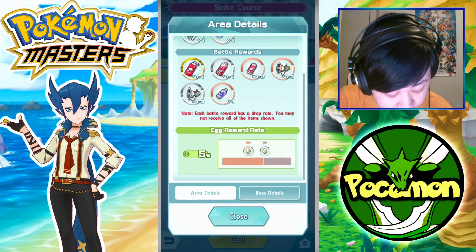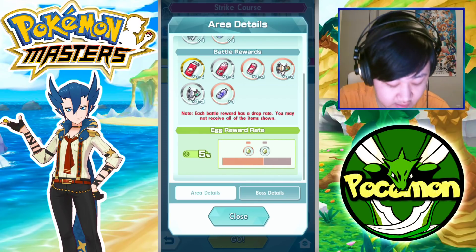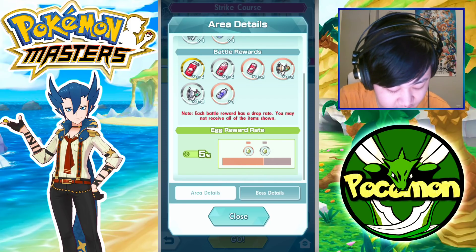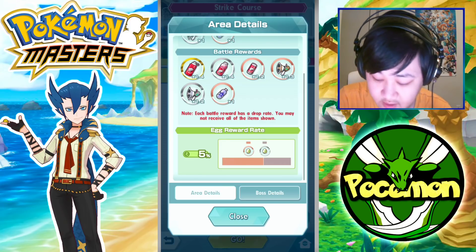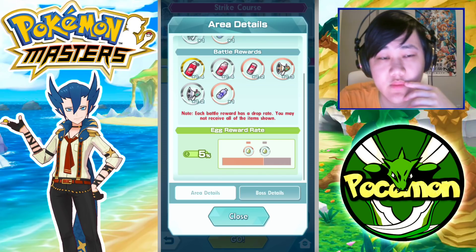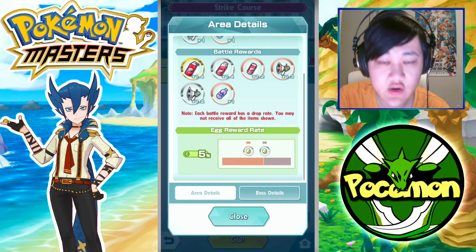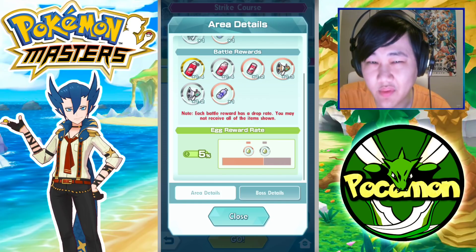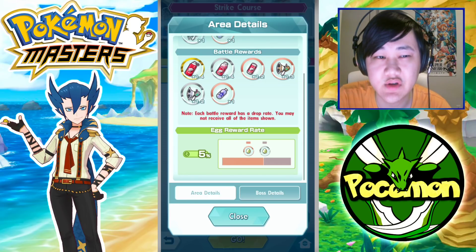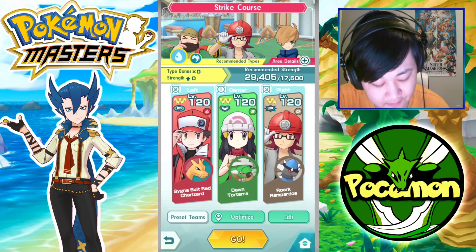These courses have a 5% chance to drop a one-star or two-star egg. Here's another reason I probably wouldn't recommend going for one-star eggs: one-star and two-star eggs are in the same pool, so when you're trying to farm one-star eggs, you could also get two-star eggs, which are not that great. Also, once you have eggs in your egg box, you can't really delete or throw them away.